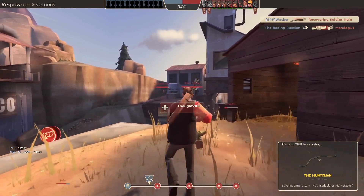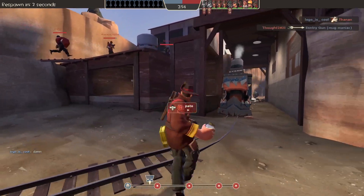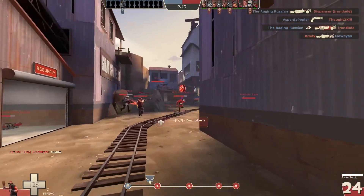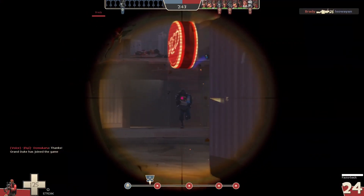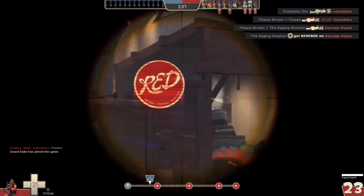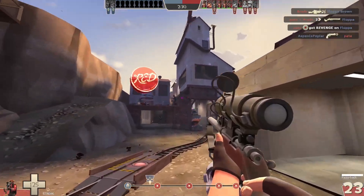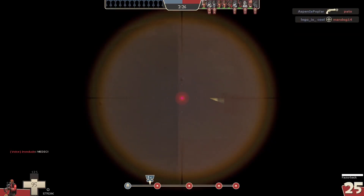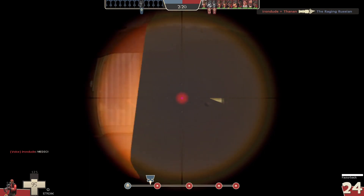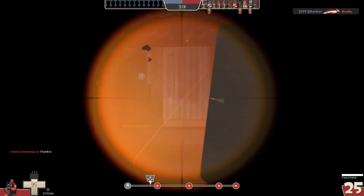Man, I love the Direct Hit — I fucking hate the Direct Hit. That weapon is so strong. It does so much damage and so much knockback. I kind of hate facing the Direct Hit because it turns a semi-good soldier into the best goddamn soldier on earth. It's kind of bad in teamfights because it doesn't have any splash, but it's probably the best 1v1 weapon in the game honestly — it one-shots like half the classes and two-shots pretty much everything but heavy.